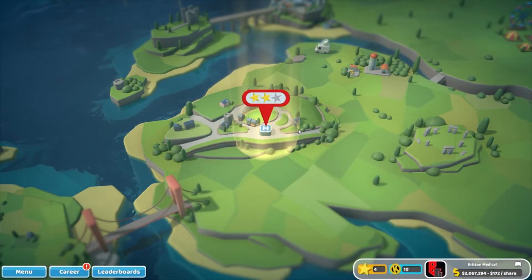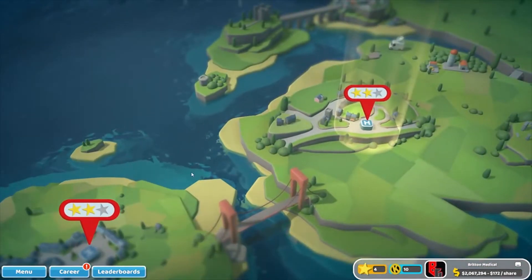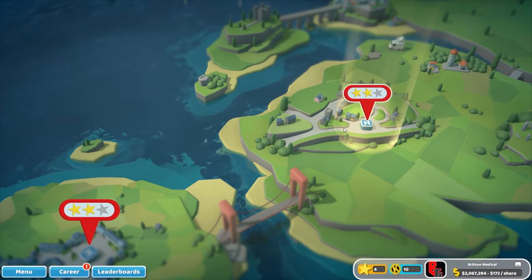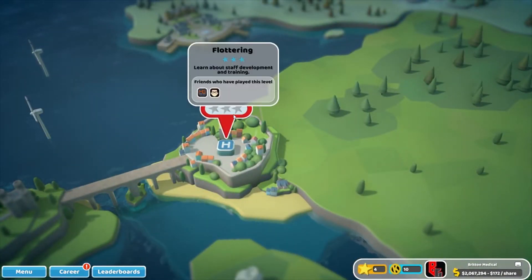Hey guys, Bretter here. Welcome back to Two Point Hospital. Here we are for Hospital CEO, part number three. We've got our two little hospitals going at the moment, both two stars. We've got access to a third one now, Fluttering. Learn about staff development and training. Let's head on in.